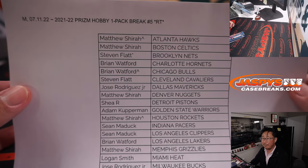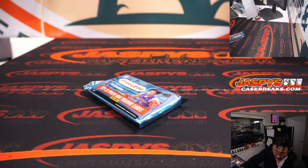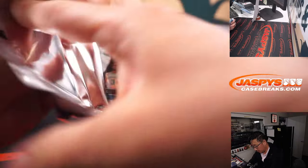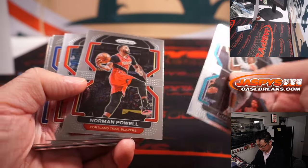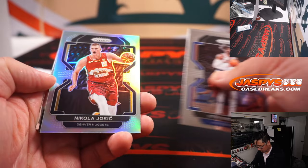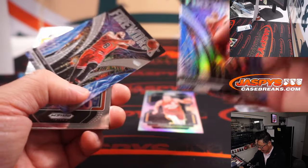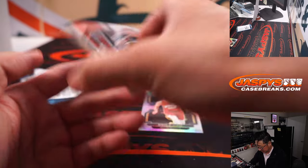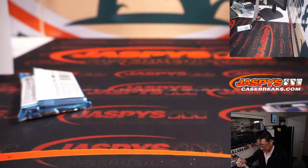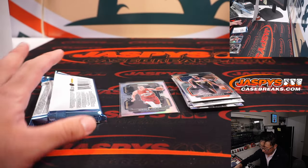Final printout right there, hot off the presses. Got a silver Nikola Jokic, Zach LaVine fireworks silver, and base. There he is — your MVP twice in a row. Denver Nuggets, that's going to be for Matthew Schirra.